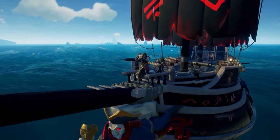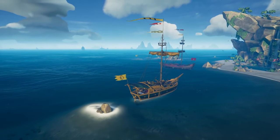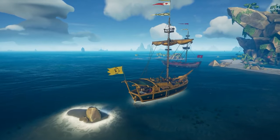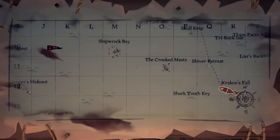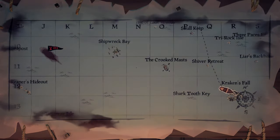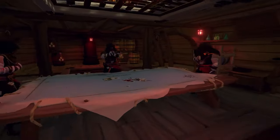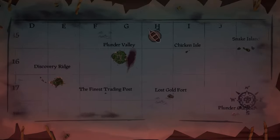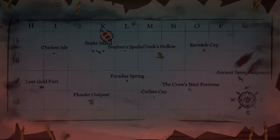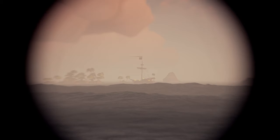Acquiring stolen loot and broken flags increases the Reaper's emissary grade. Once the Reaper's Bones emissary flag is raised, that ship becomes visible to all players on the map, so other crews can steer clear or go on the offensive. They can also see what grade the Reapers are from the map. Instead of an emissary quest at grade 5, Reapers gain the ability to see all other emissaries on the map to hunt more easily. However, they can't see your grade unless they have a visual on your flag.